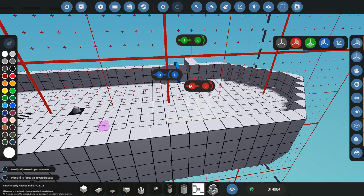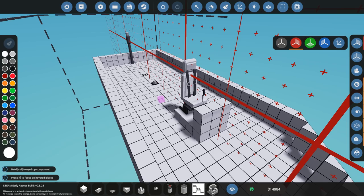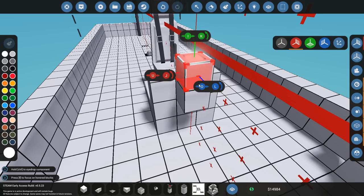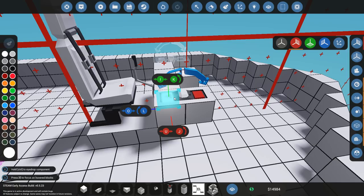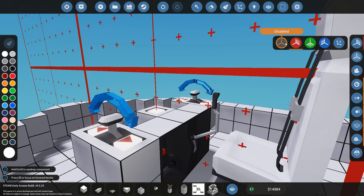Now I'm adding a pilot seat — from here we'll control everything. I need one push button, which is important because it allows me to start the engine. I also need a throttle — make sure the plus icon is facing forward. I had two set up because of mirror mode, but I only need one, so I'll remove the other to avoid confusion.